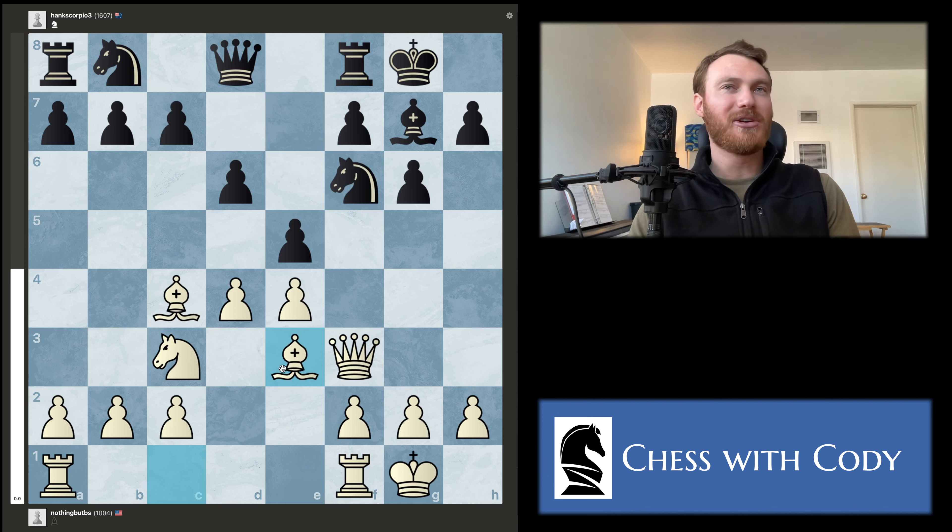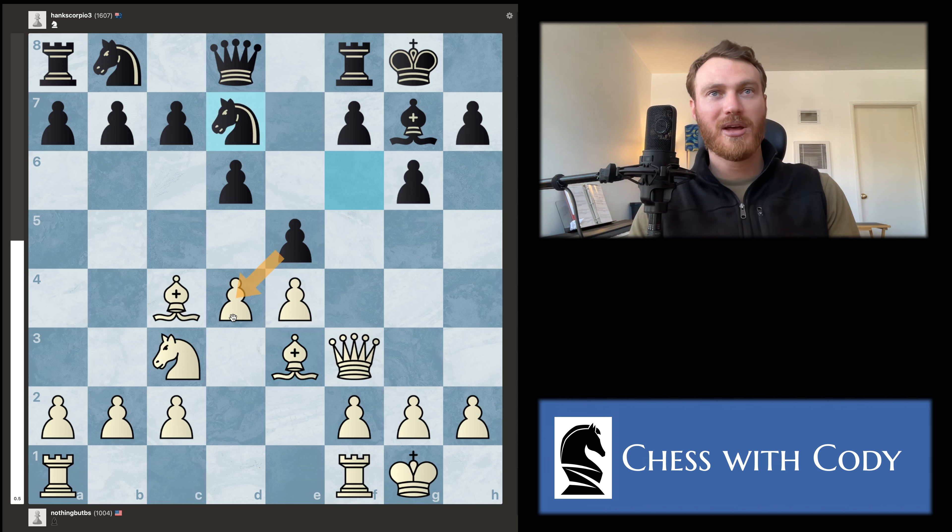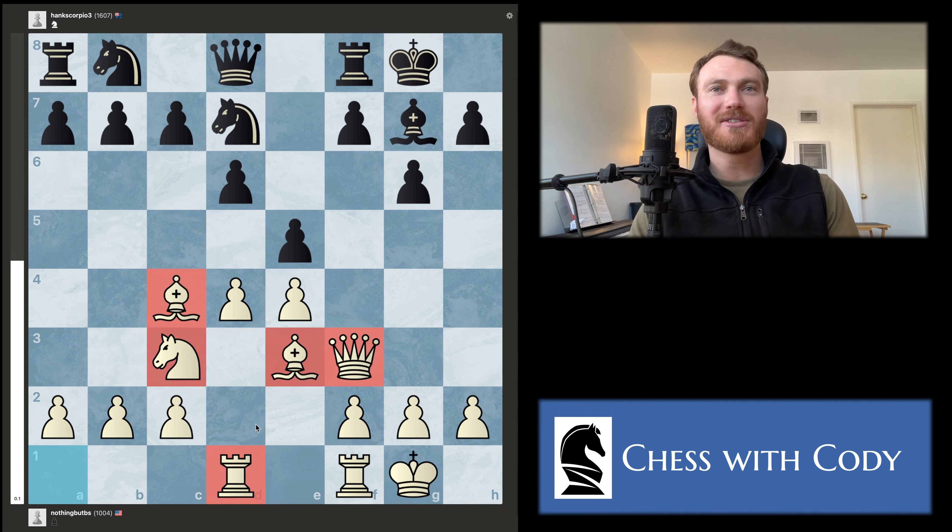One more thing about bishop e3 — this feels a little suspect because black has a lot of pressure on this diagonal. If the knight moves, as happened in the game, black is threatening to take and fork our pieces. If we try to capture, they recapture with the knight and their bishop stays open for the rest of the game. But Blake played rook ad1 — getting another piece into the attack. I really support this. We've gotten basically all the pieces developed.